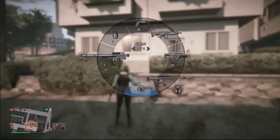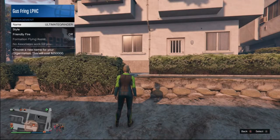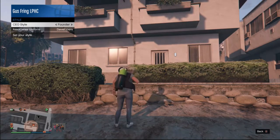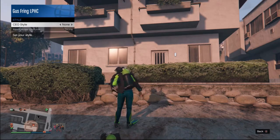You should now be able to duplicate your air tank. To do so, press on your interaction menu, go to Secure Serve, go to Management, go to Style, and switch to another outfit. As you can see, I'm now duplicating my air tank like crazy — so now I know I can move on with the rest of this glitch.